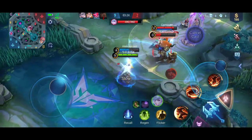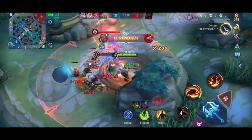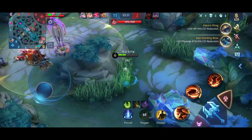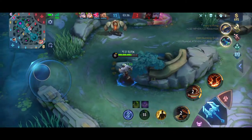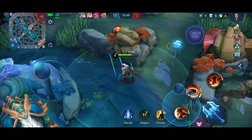Mid Game. When Bomin has reached level 4, he has to be active and try to roam as much as he can to provide great additional damage and also help tank some damage from enemies. Make sure you can clear your minion wave faster than your enemy, so that while your enemy is busy clearing the wave, you can be helping your team secure objectives such as the turtle.